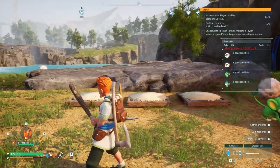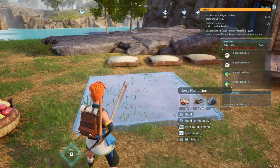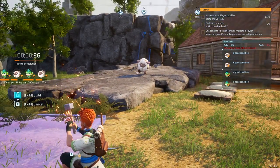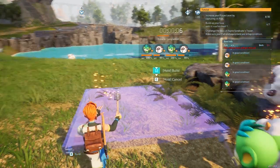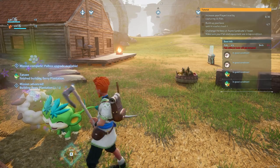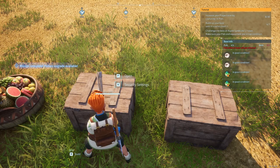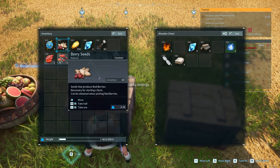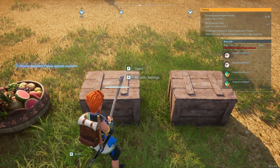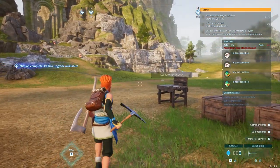That takes care of that. Let me get some stone and we'll get our pal box complete. Put this right down here. I've got berry seeds — six of them — and I have berry seeds in here too. These guys will seed them. We'll throw these seeds in here and we need somebody to water these plants.